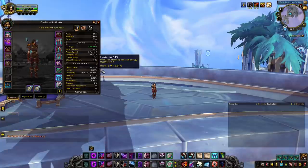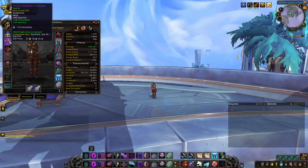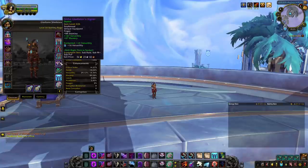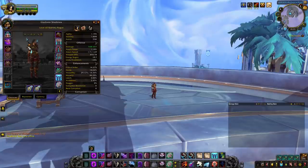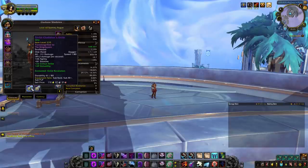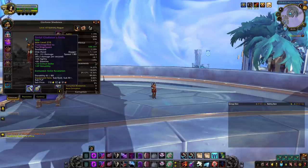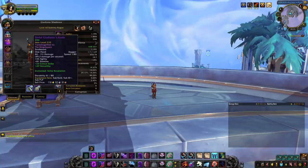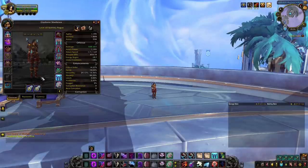Regarding gearing, the PvP vendor sells a lot of Versatility and Mastery items. However, on a few slots, he will only sell you either a Crit/Verse item or a Haste/Verse item. In that case, you won't pick the Crit/Verse item unless you get lucky on your vault and get a 226 Verse/Mastery item on that slot from either Raiding or Mythic Plus. About weapons, the best weapons in the game right now are the PvP ones, as you can upgrade them to 233 if you reach Elite. You need a dagger in main hand, and for your off hand, it does not really matter — you can pick a slower off hand if you have one with better item level or better stats.